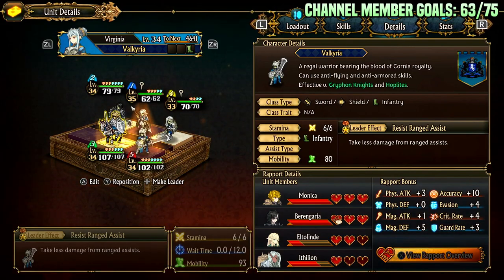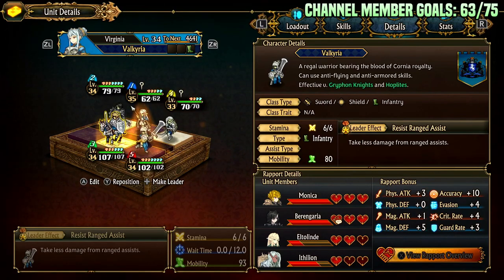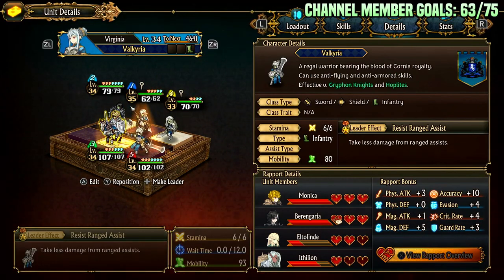She has six stamina and 80 movement, so on the slower side but six stamina is nice. She can take less damage from range assists. In the team she's in I also have a Sainted Knight, and she currently is the leader for mobility, but also can take less damage from magic assists if I'm fighting a bunch of archer teams that are actually proving to be a problem. Typically I don't need to though. So with the Sainted Knight you have protection from both, but only one at a time, so keep that in mind.